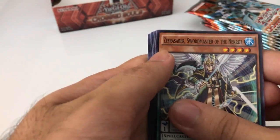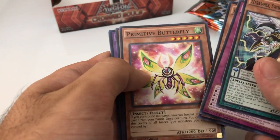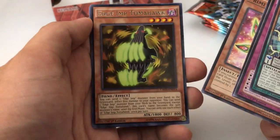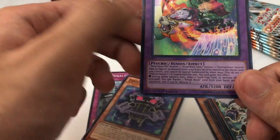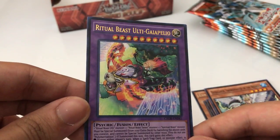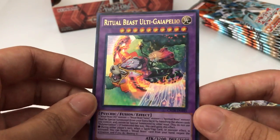Alright, Swordsmaster of Necroze, Chosen, Zephyra, Imsa, Plummet Butterfly — Ajimp Tomahawk is a rare. And wow, I got an ultra rare: Virtual Beast, Ulti Gaia Pilio — I'm saying that right? Nice looking card.